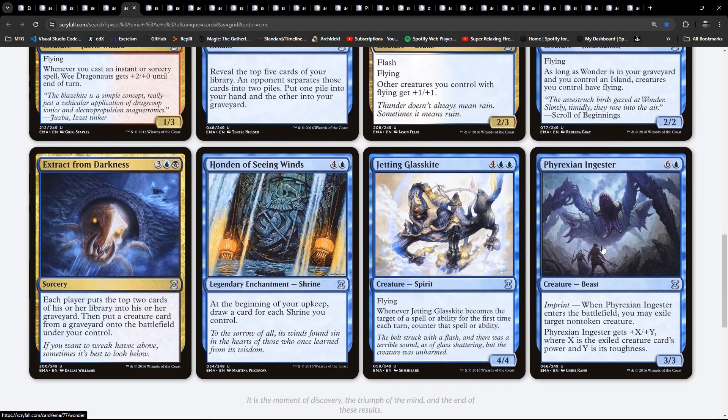Wonder. Extract from Darkness - puts the top two cards of his library into his graveyard. That's a real big pointer to Reanimator. Honden of Seeing Winds. Shrines again - so we've got a shrine thing going on. Sometimes they shove this sort of five-colour magical Christmas land deck in here. That might possibly be it - a five-colour shrine deck you can have a go at building. We do have Imprint here as well.